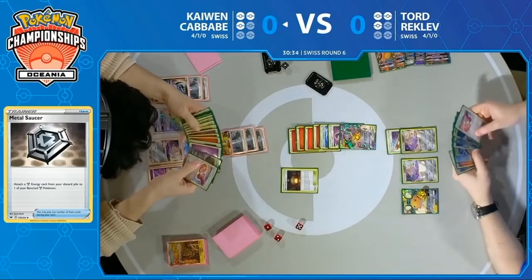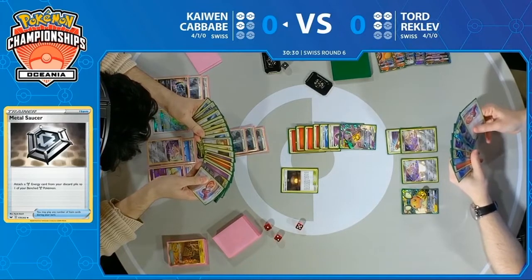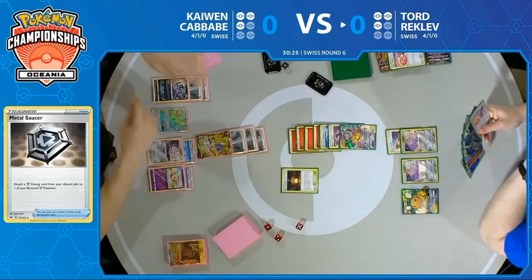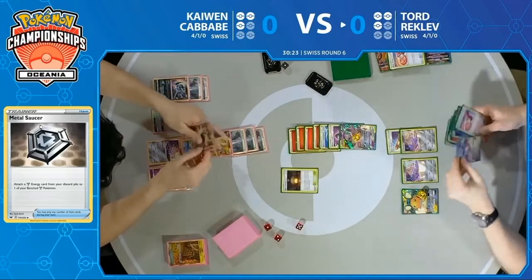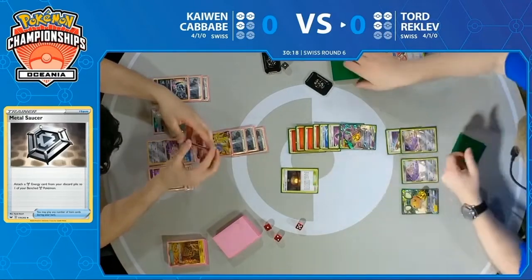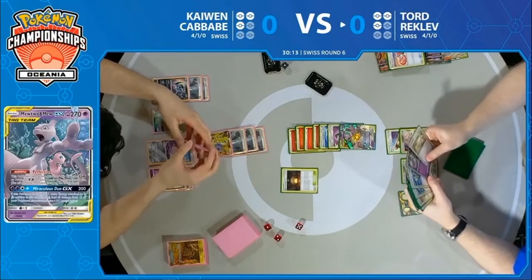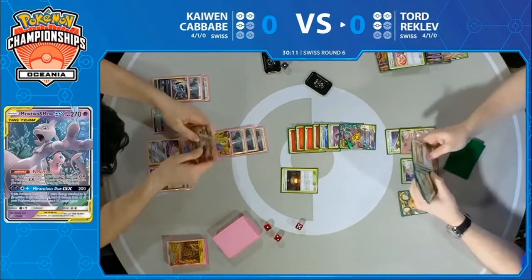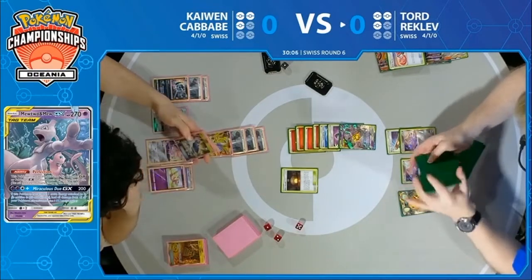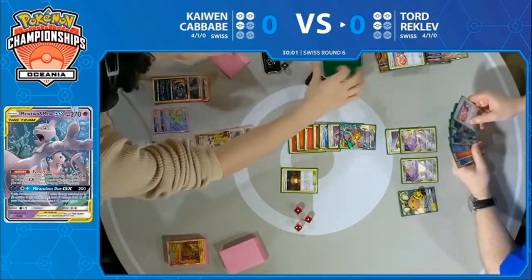So I see Kaiwen drawing three — with the damage being placed after, he actually missed out on that effect. Shrine of Punishment was damage between turns, since it's not a knockout dealt by your Pokemon. So you're only taking three prizes. That does mean Kaiwen has access to one more card in hand. It's kind of a double-edged sword — yes, it's a little bit harder to get your win because you still need three more prizes, but at least you have one more card available to you in your hand after that Reset Stamp.